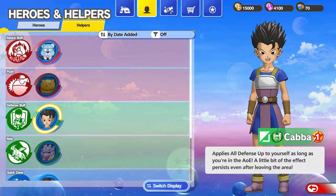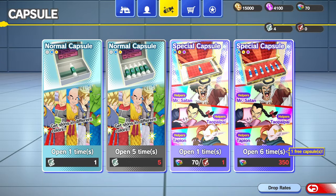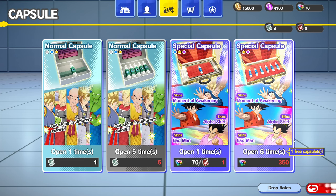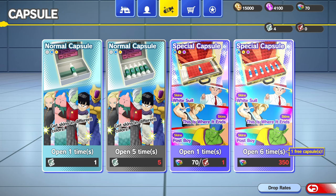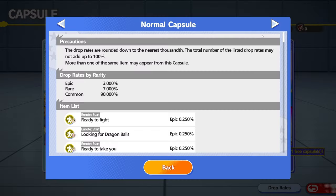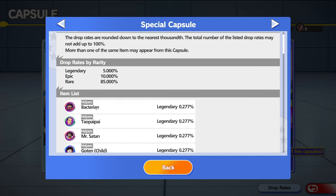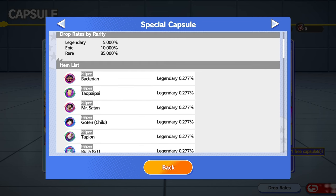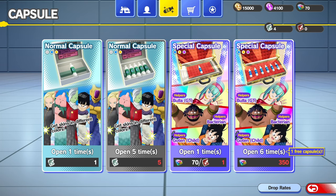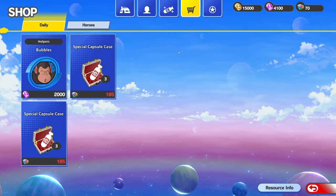Over here we have the capsules. The downside is you cannot unlock legendary stuff unless you get the end-game capsules. You can only get legendaries from the special capsules, not from the normal ones - so don't expect legendaries from regular capsules.